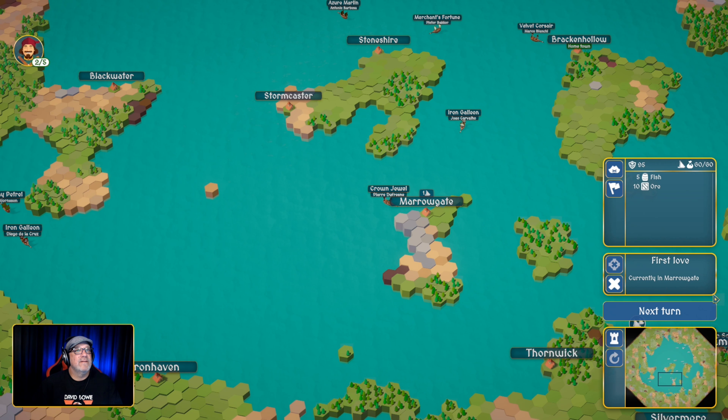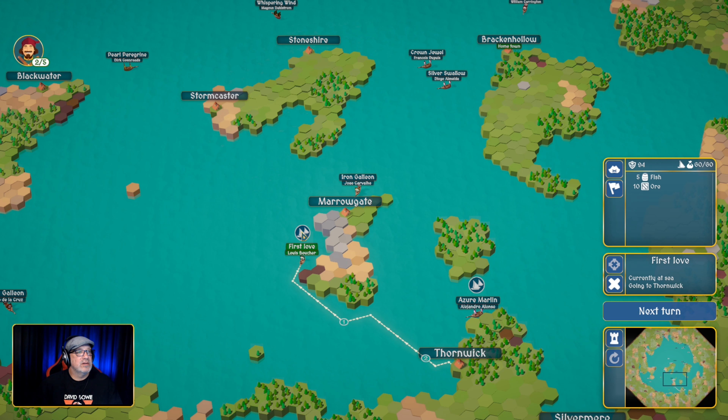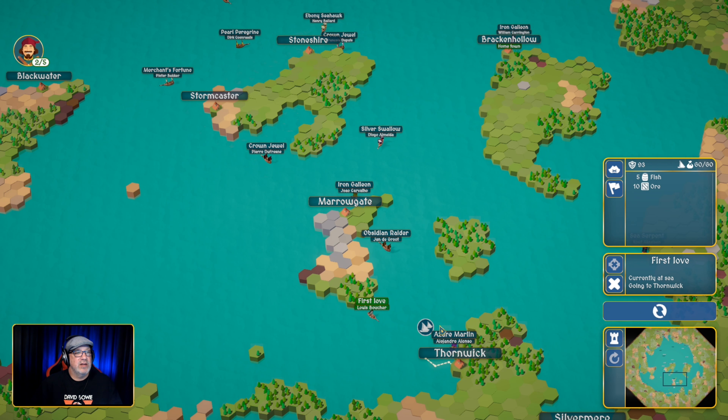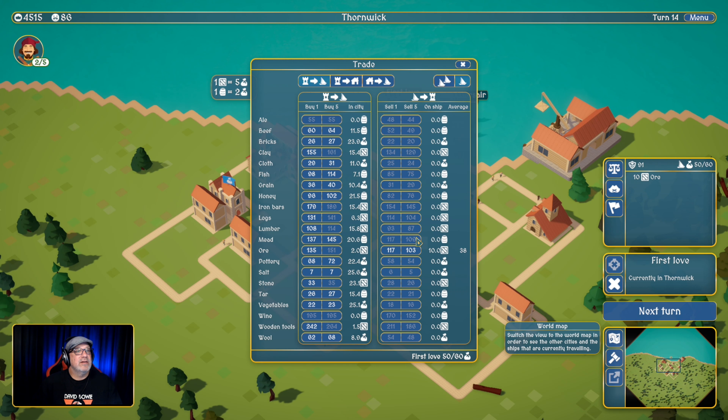Let's sail down to Thornwick. Let's go in and do some trading. Let's sell some goods — beautiful, 5,000 coins. We're almost there. Let's buy some salt and vegetables. Nothing else is really jumping out at me here, so let's continue on.